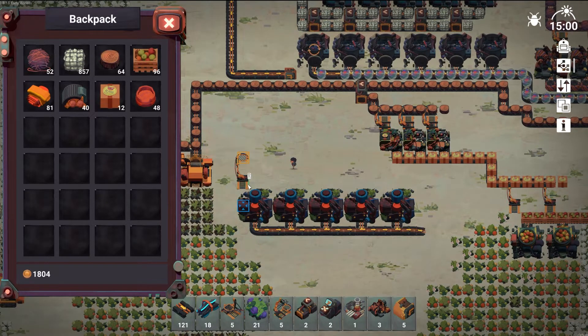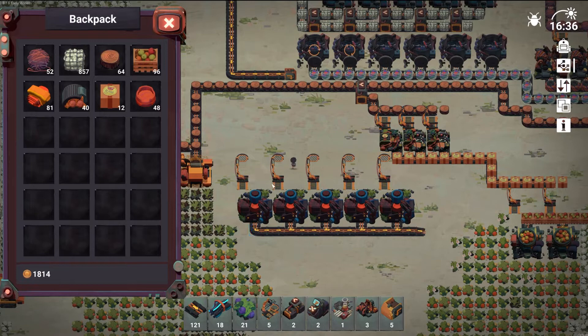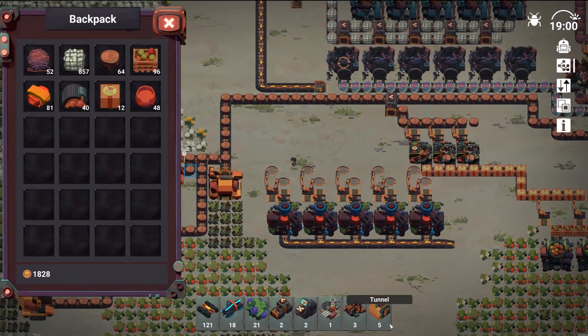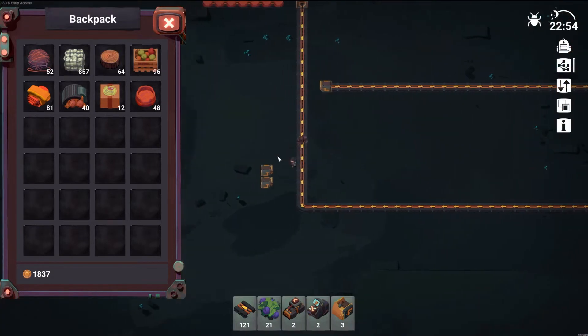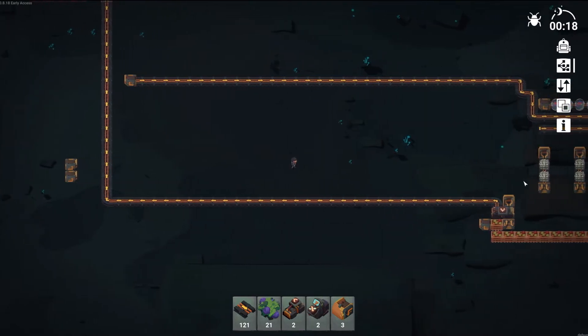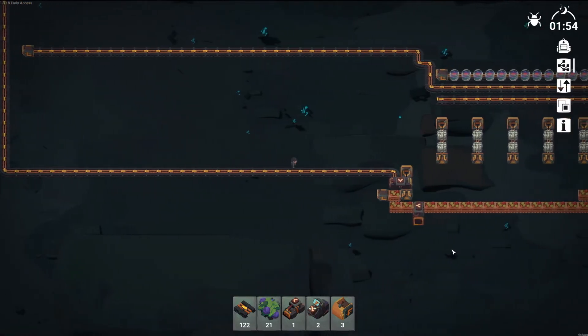Yeah yeah yeah — oh, that just about fits! That was not calculated at all. Lovely jubbly. Then we just need two outputs here, so that's going to be out, out. We just literally need to get these two products into that tunnel, into these. Can I make more conveyor bots? I cannot. So this one should be easy — we'll split that, like so, and then just bring it round.